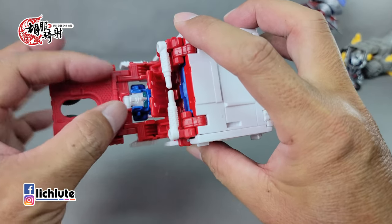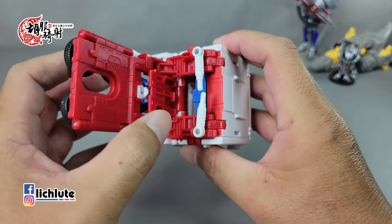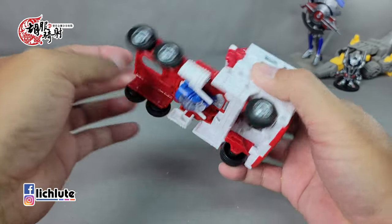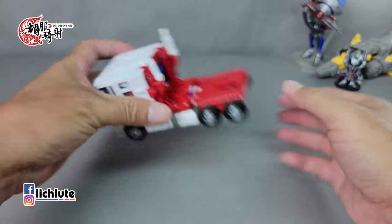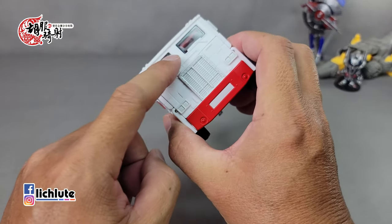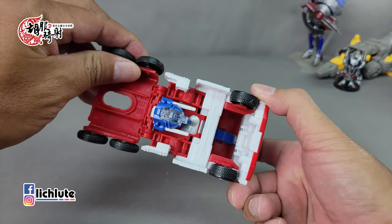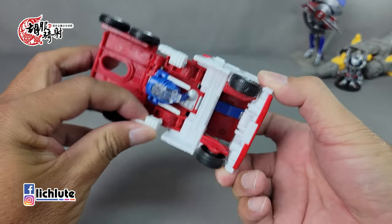红色部件有两个凸，跟Ultra Magnus脸颊上的凹或许有扣在一起，大概已经有稍微卡住。把轮子翻出来咔的一声，力道比较小。最后的烟囱把它翻出来。这个就是车头的变形，非常简单很直觉，你只要先把这个挡风玻璃拿出来就行了。单看车头其实很单薄，轮胎的部分只有半个厚度而已，连油箱都属于比较单薄的状态。